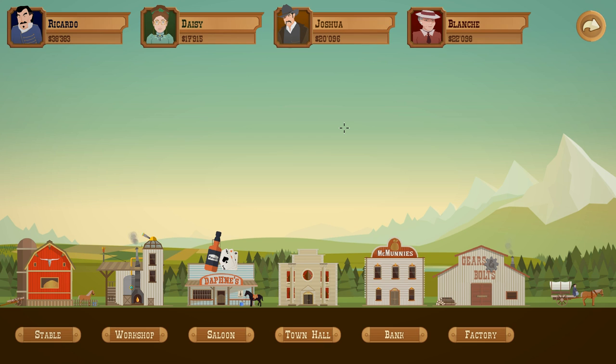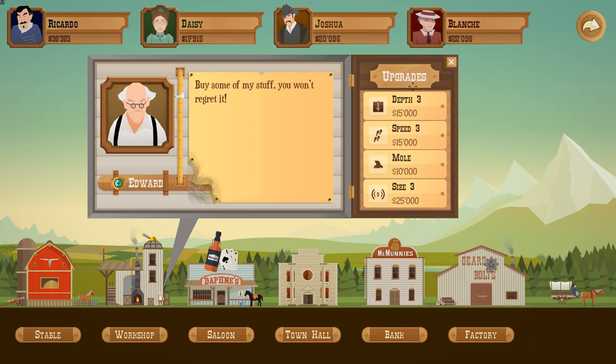Hi everybody, I'm Blitz. Welcome back to the third part of our Turmoil series. We made quite a bit of money in the last episode — right around 50 grand, a little more than that — 50 grand in the last two that we did, and we used that to get some really good upgrades. The depth and the speed were quite nice for our dowsers. Also, the size upgrade was pretty good.